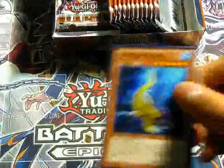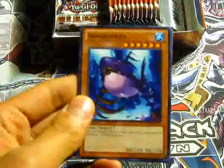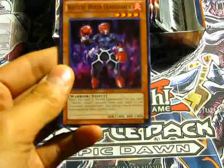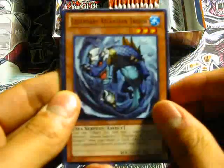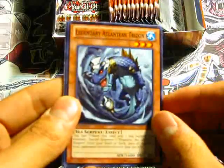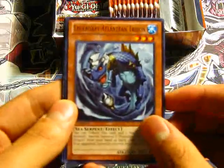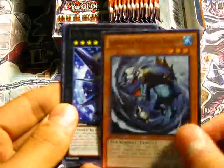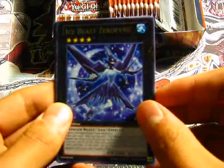So our first pack: Panther Shark, Shark Kraken, Battle Boxer Headgear — that's also a new archetype. Legendary Atlantean Tridon, this is a pretty important card, it's pretty new for the Myrmails. And a rare Ice Beast Zero Fiend.